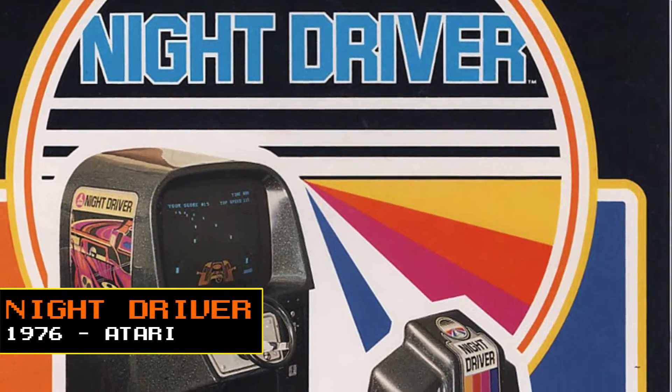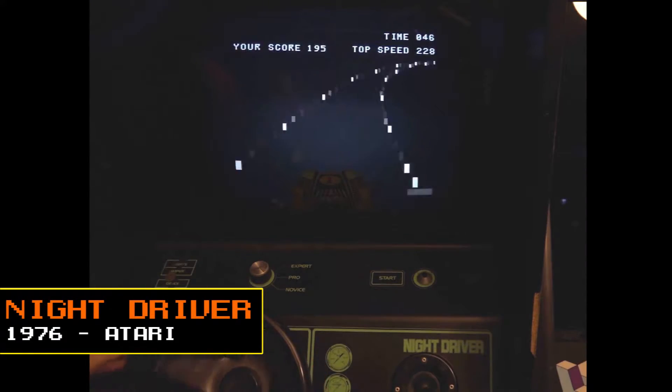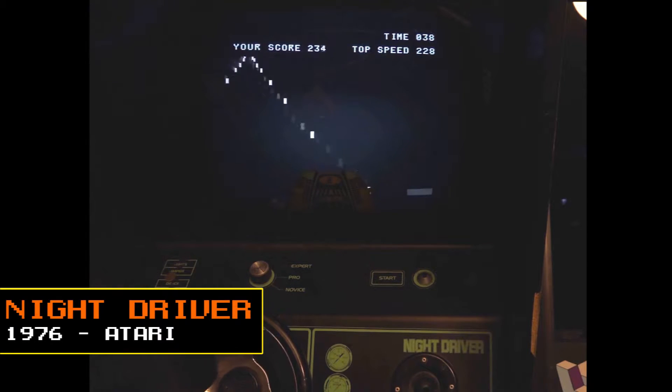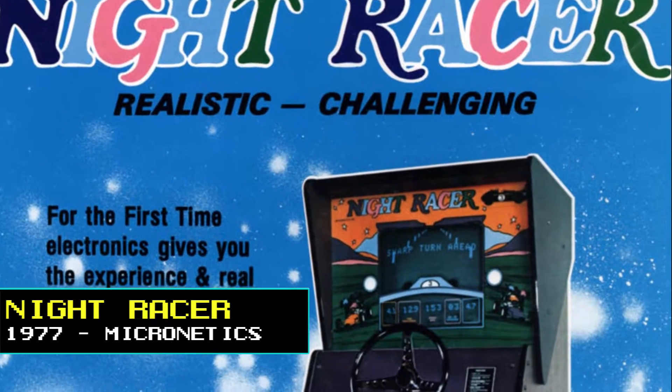In October 1976, Atari released Night Driver, which is considered one of the earliest first-person racing video games. Due to limitations of arcade technology at the time, it used a printed plastic insert laid under the screen to represent the car. And like Gran Track 10, the player raced against the clock rather than onscreen opponents.